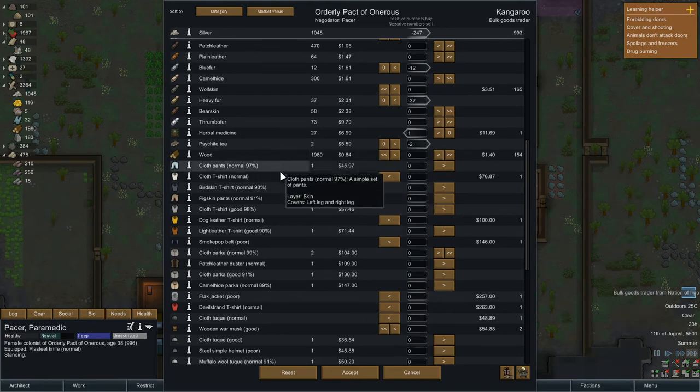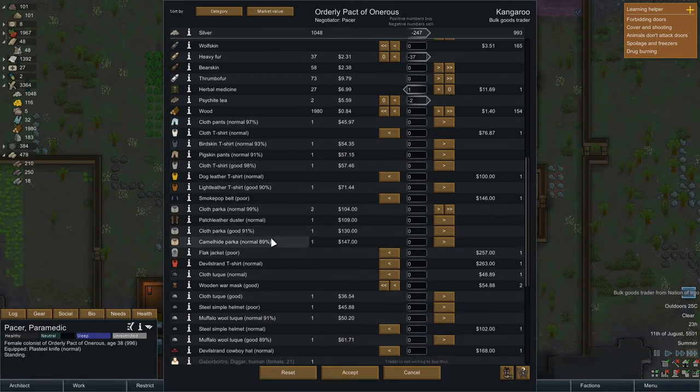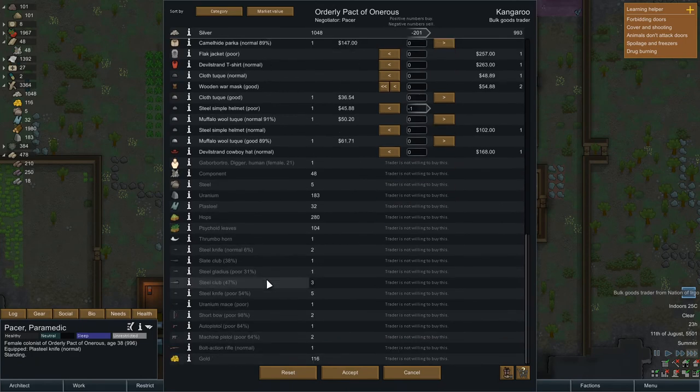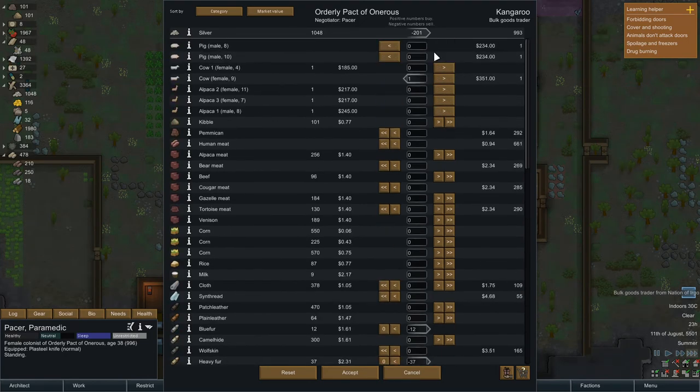Now we get into some of the gear that we've got — anything that is low sort of hit points that we're not going to wear, we'll sell. There is a poor helmet. They don't want the thrumbo horn, really. We'll get rid of that at some point. We do have 280 hops, which is nice. A devil strand cowboy hat — no, we don't want that. A steel simple helmet for 100 is probably not bad, but we do have some orders to make them so I'm gonna leave that. I think that's pretty much it.